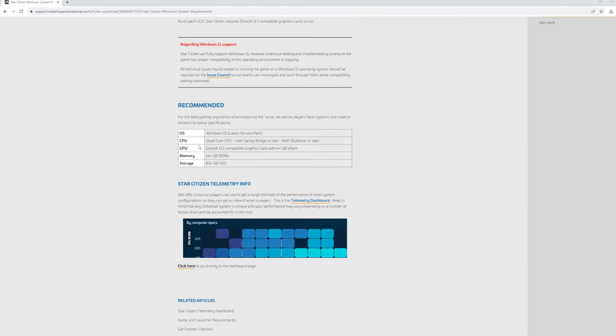Jumping over to the recommended settings — kind of the same on the CPU side. They want you to run the latest version of Windows 10, at least 4 gigabytes of VRAM. If you're on the lower end of a card you'll probably have plenty. Again, 16-plus gigabytes of memory. I know quite a few people playing this on 16 gigabytes of RAM and it runs just fine. Anytime you run into issues, it's probably going to be on the server side — don't think it's your rig.